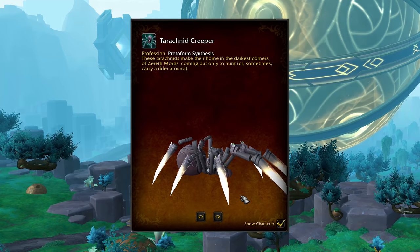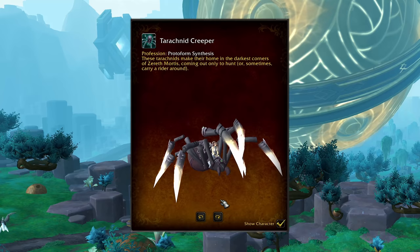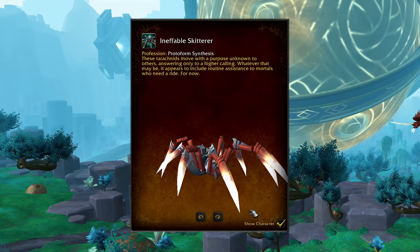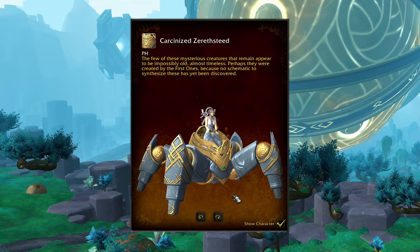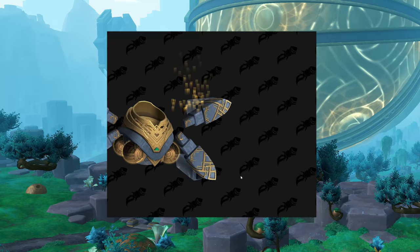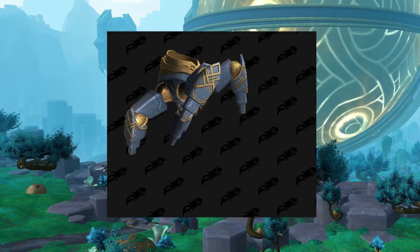And that brings us to spiders. Zereth Mortis has both Proto Spiders as well as Mecha Spiders. The Mecha Spiders will be able to fly; nothing I've seen so far indicates that Proto Spiders would, but if they do, that's going to be remarkable. This is the Terrachnid Creeper, a Protoform Synthesis mount. Our second color option is called the Genesis Crawler. You've also got the Ineffable Skitterer in case you wanted a red one. And then we've got the Zereth Mortis-themed Mecha Spider, the Carcinized Zereth Overseer. This is widely believed to be the Ahead of the Curve mount for the Jailer — for defeating the Jailer on heroic difficulty during Shadowlands. It does fly, and it's the flying animation that makes me think maybe the regular spiders aren't going to do this. The mount special animation is also pretty cool, and I believe is shared with the earlier Mechagon Mecha Spiders, which will also be able to fly in 9.2.